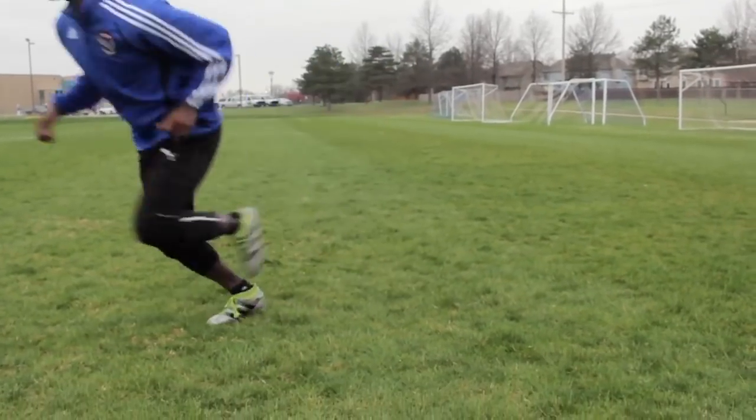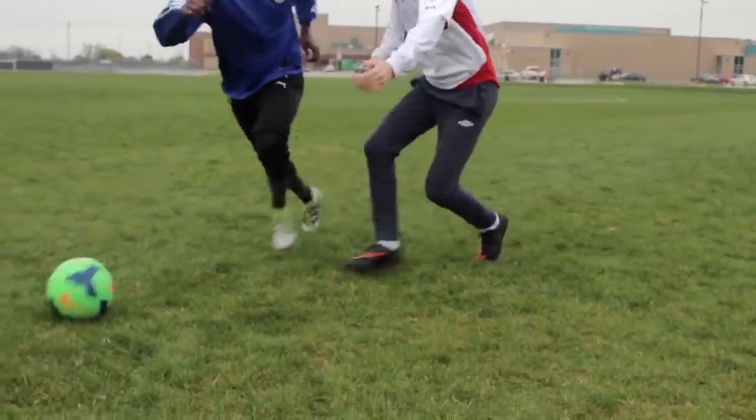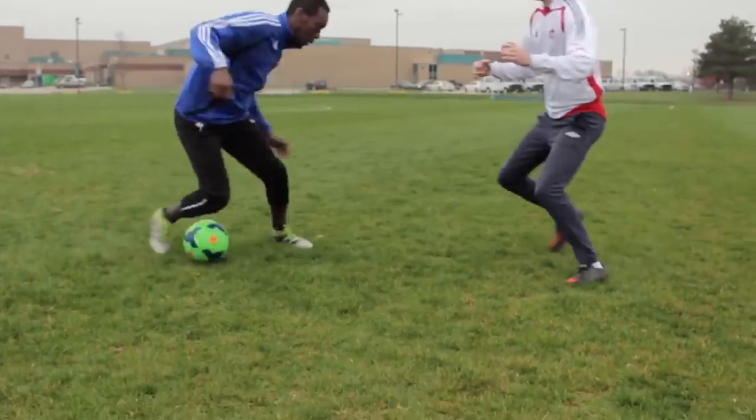Take a touch inside, step over the ball, make sure to drop your shoulders and sell the fake, and then explode and push to get out. The second step is most important. So when you do your step over, make it quick and it should work.